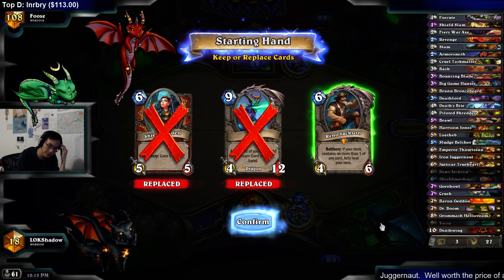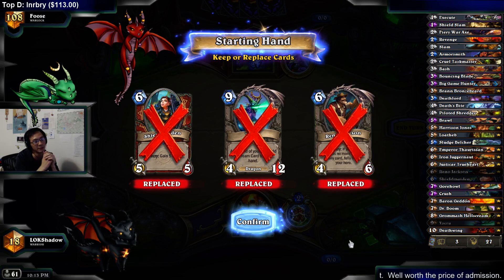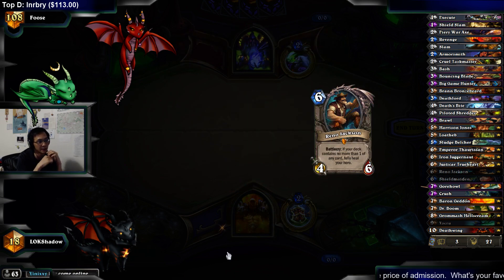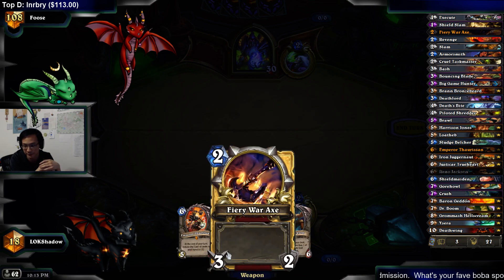Hey, Mulligan against Warlock — this is not a very fast start. I really don't like to keep Reno. But then again, if it's Zoo, it's kind of like, you know, that's the point of the deck. So I think I'll keep it just in case it's Zoo. Against Handlock, I don't need it. This is alright — we have a weapon, we have Emperor.